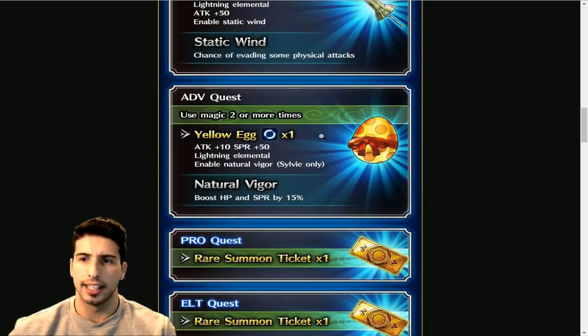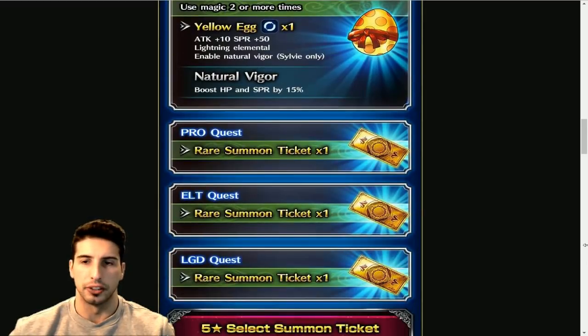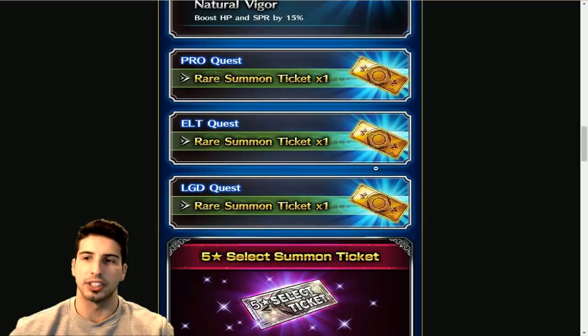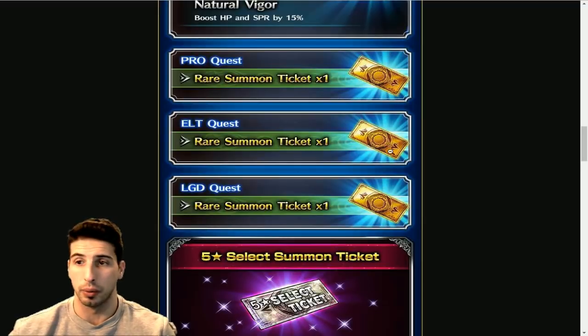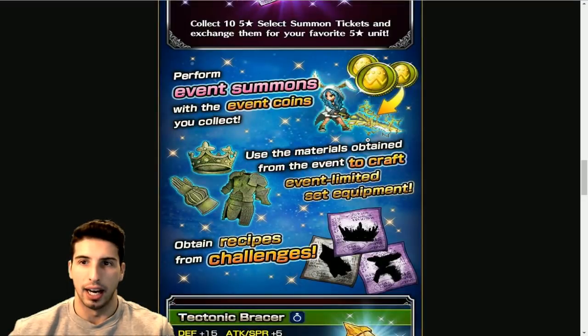Once you clear the advanced quest using magic two or more times, you get the Yellow Egg — a throwing weapon with Attack +10, Spirit +50, lightning elemental attached, enabling Natural Vigor for Sylvie only, boosting HP and SPR by 15%. Then once you clear the pro, elite, and legendary quests you basically get one rare summon ticket on each one of them.